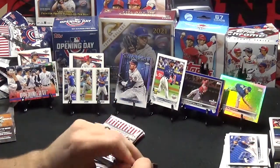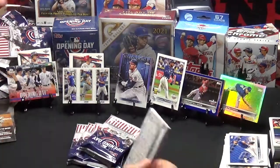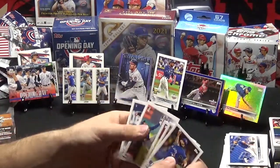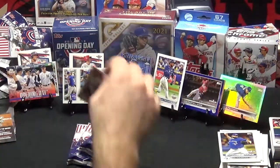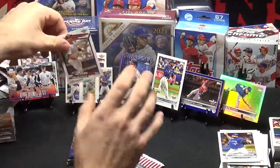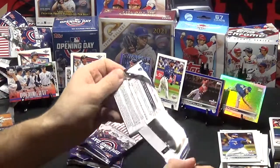I am rough today. Alec Manoa, Kyle Tucker, Tim Anderson, Alex Rodriguez Bomb Squad, Nick Madrigal, Ivan Castillo, and Max Scherzer. Bomb Squads are kind of cool — they are numbered. So that's a little collection you could come up with, which would be good.